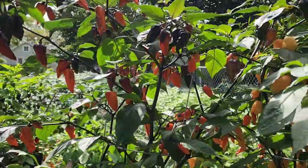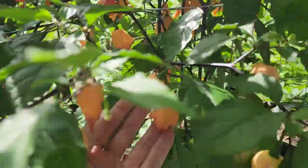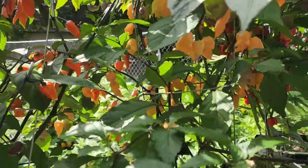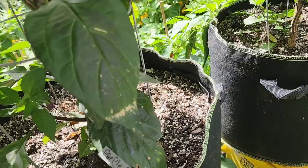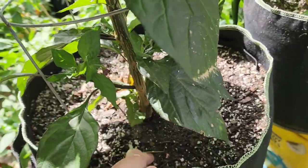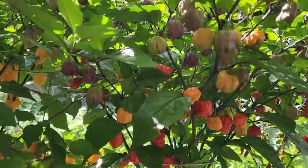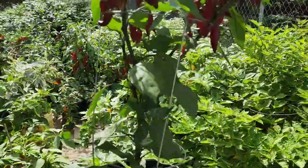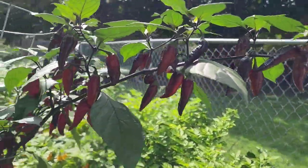Then we have the Reaper by Jay's peach ghost scorpion — these guys are really awesome and loaded. There's who knows, 50–75 in there and more on the way. The purple death over here — these are a little slow to ripen, there's a lot of orange up top. Then we have the blood ghost — hasn't grown a whole lot of branches but each one is just stacked. That's pretty cool.